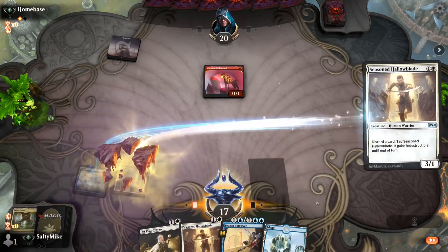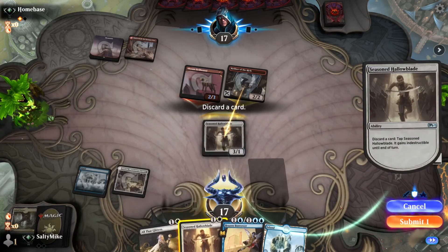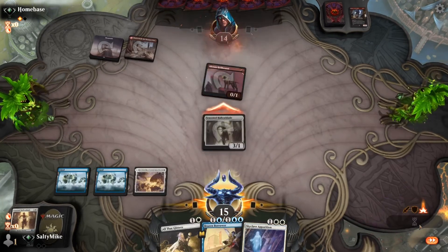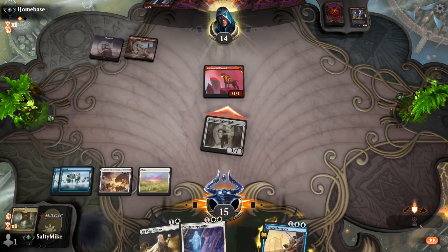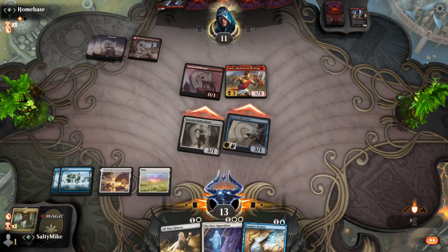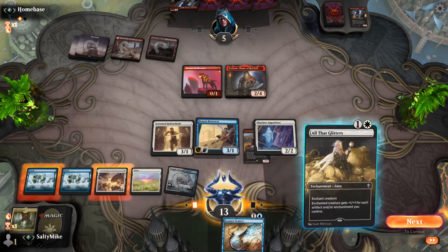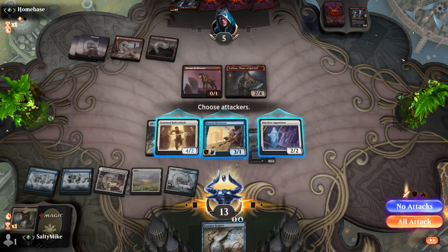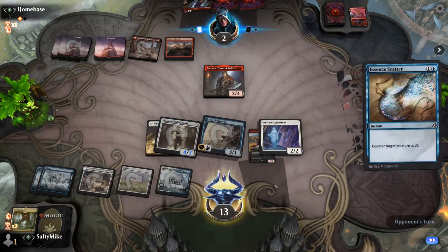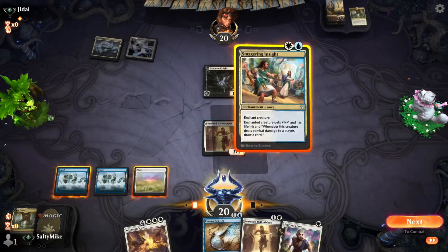Against mono red we want Hollow Dad out as quickly as possible but have to go into a more defensive mode. We keep Dad up, block the Robber of the Rich, make trades that keep coming out in our favor, and eventually turn on the gas and start swinging with Hollow Dad. They're missing lands, we get Brazen Borrower out — I want that flying damage because there's nothing they can deal with in the air. We take All That Glitters, apply the pressure, hold up a counterspell, and close out the victory.